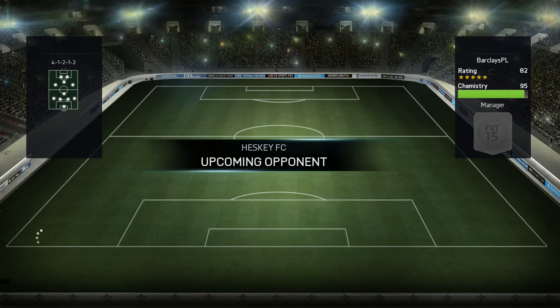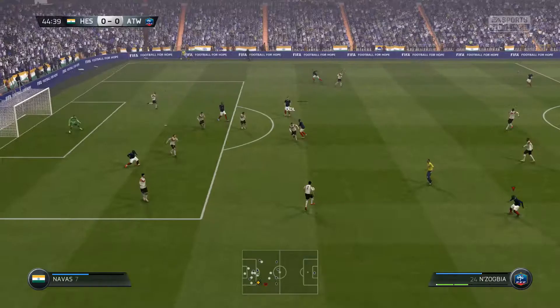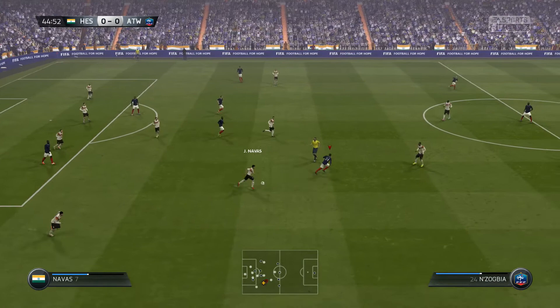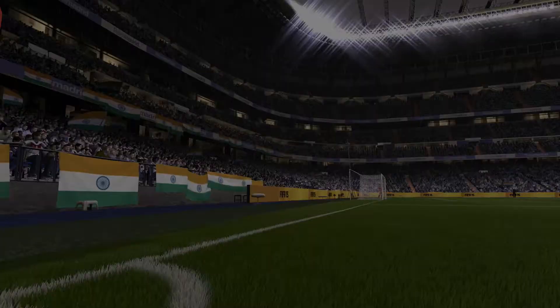We've come against Heskey FC — he's got a BPL squad with two very pacey strikers and a very pacey defence, and I wasn't looking forward to this game at all. With the team I have, a silver rare card and a couple of gold non-rare cards, it is quite hard going up against fantastic BPL teams. But we pick up the ball in midfield — Ndombia finds a lovely pass into Mvuba, a quick 1-2 between Cissé, he uses his pace, goes around the play, and puts a very nice finish around De Gea.